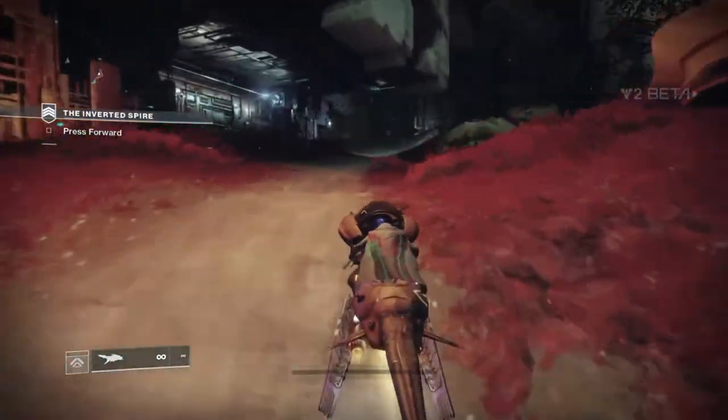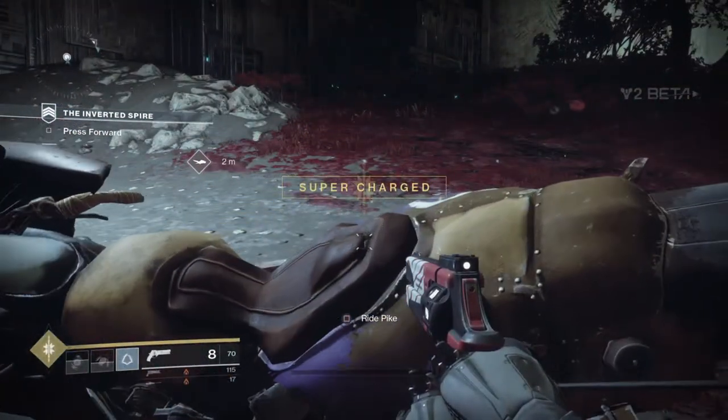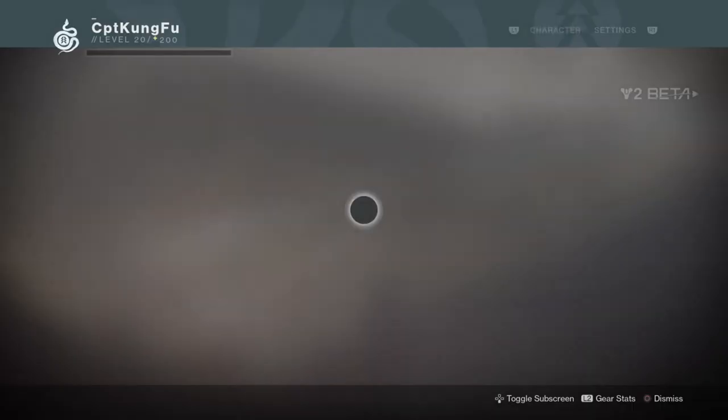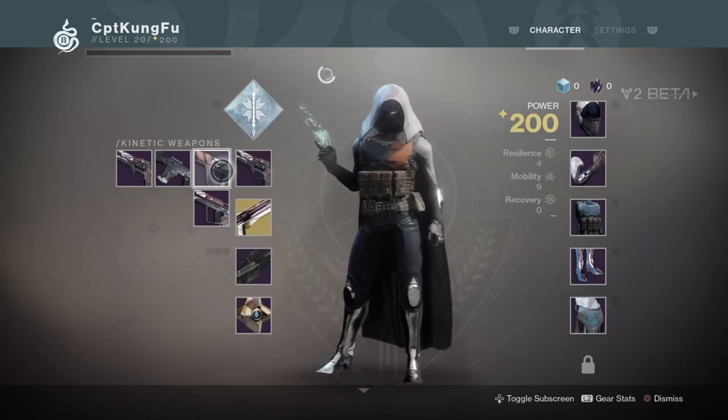Then start using your super as you're getting on the Pike. It may take a lot of tries since everything has to be timed correctly. Make sure you're standing right next to the Pike and you have to be holding your kinetic weapon. This glitch can be used for the Arcstrider, Dawnblade, and Sentinel subclasses.